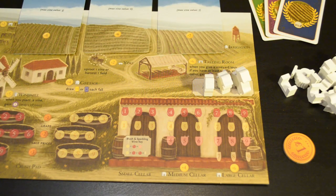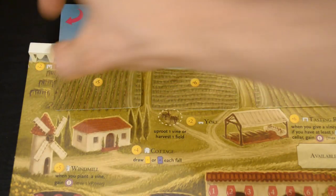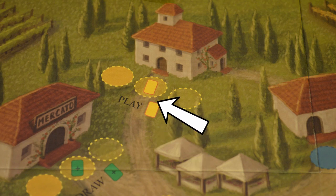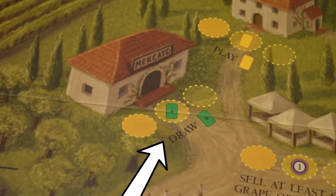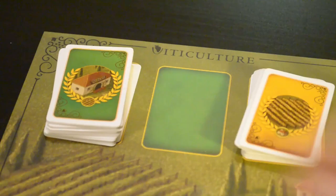When taking an action, place one of the workers from your available workers space on your player board and take the action allowed. The play a summer visitor card action allows you to play a yellow card from your hand — the bonus allows you to play a second yellow card on the same turn. Discard your card and follow the instructions printed on it. The draw a vine card action allows you to draw a green vine card; the bonus lets you draw 2.